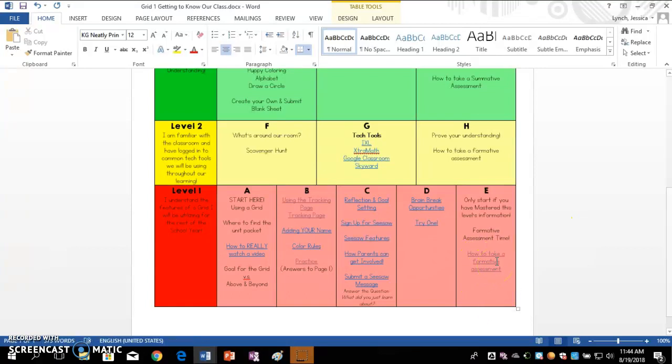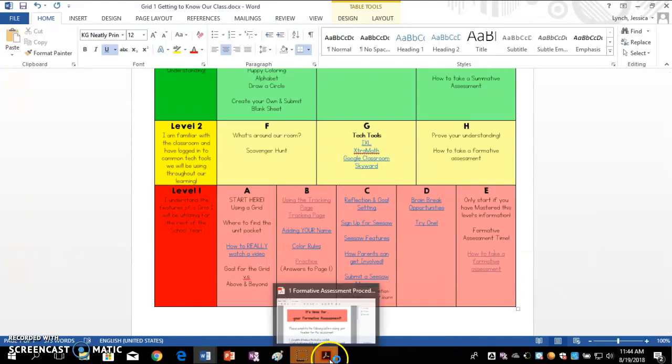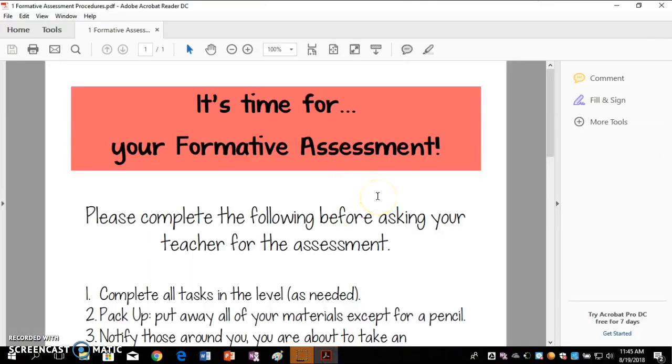It might be labeled a little different, but it will always be there to remind you exactly what to do, especially at the beginning when you're trying to get used to what to do when you get done with the level and you're ready for the assessment. Here is what you'll see at the end of level 1, color-coded in red, just like level 1 is. And then there will be another one for level 2, and it will be yellow and very similar.